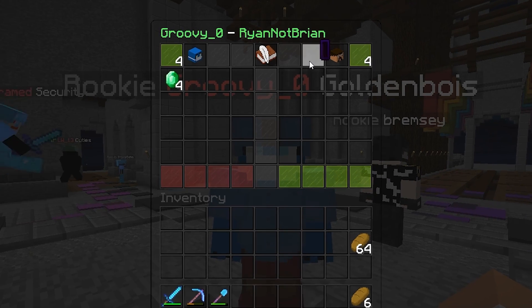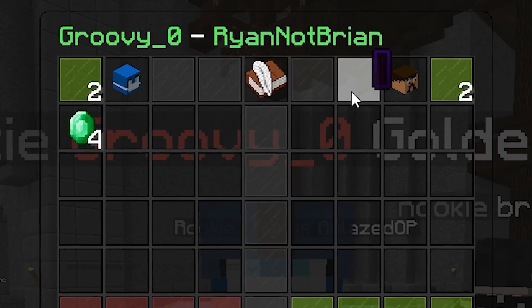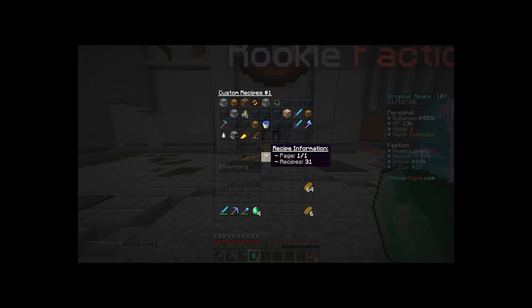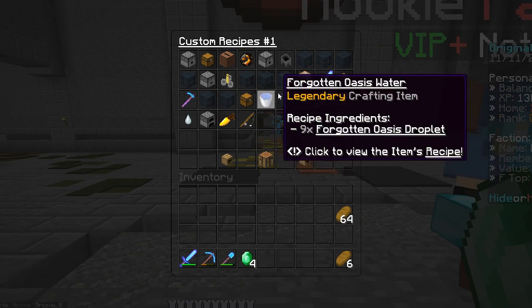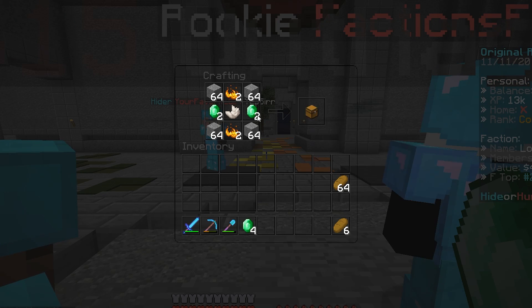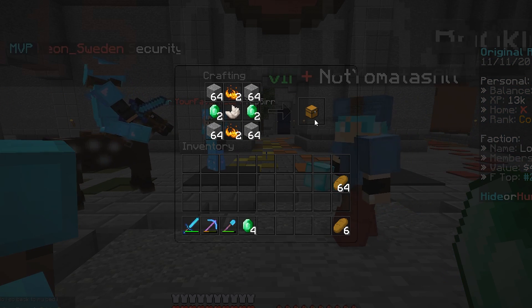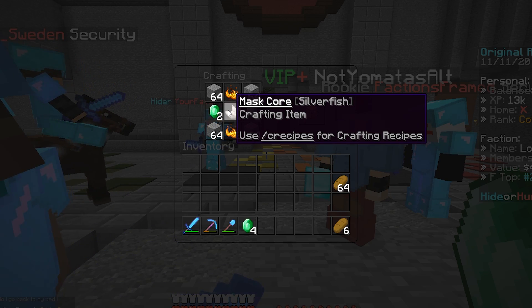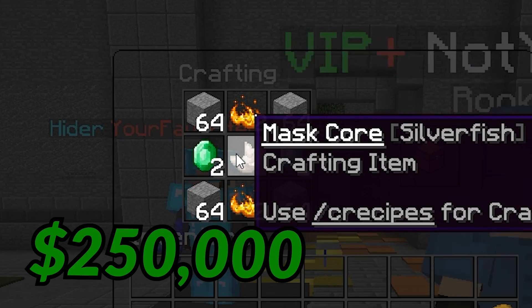Thank you very much, because what we are making today is the silverfish mask — if we can. There's some luck needed. I was going to make the sheep mask first, but I realized the silverfish mask offers more pros because not only will it make me money, but it might also help me find bases, which is pretty sick.